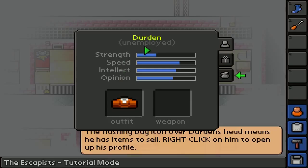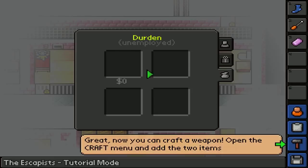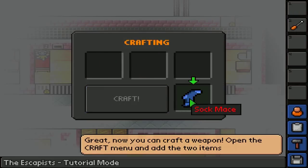So this is him - his strength, speed, intellect. This is a present and this is the selling thing. Soap - selling it for free, so I picked that up for free. Now you can craft a weapon! Ha ha ha! Let me guess - the sock and the soap? Open the craft menu and add the two items - that's freaking hilarious! So sock, soap - I shall craft a sock mace! That is pretty freaking badass.